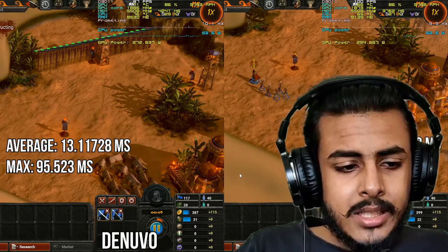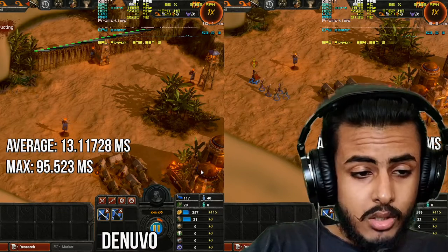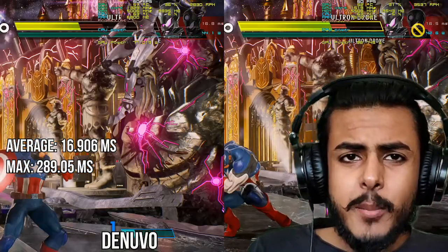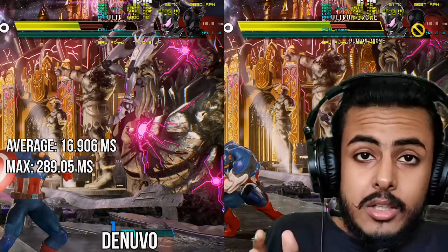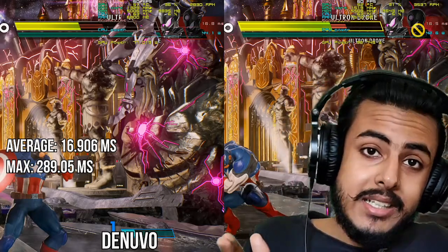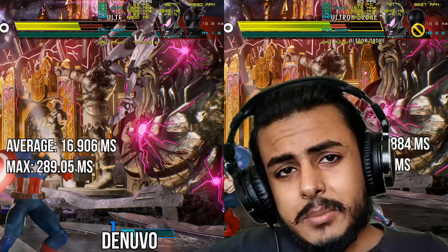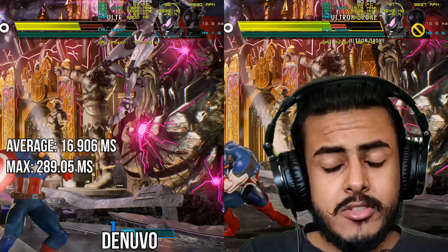If you see the maximum FPS in this game, you can see 186 FPS versus around 95 FPS — that shows how much difference Denuvo actually made in the past. These days Denuvo's performance is improving, but we cannot really see the real difference because not all Denuvo games are getting cracked — some still remain uncracked. So what are your opinions? Let me know in the comments section. I'll see you in my next video.